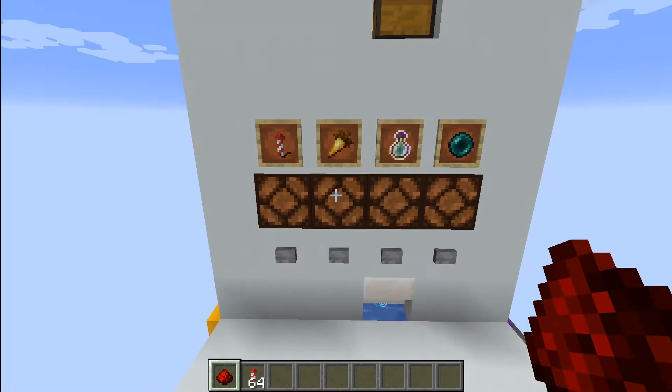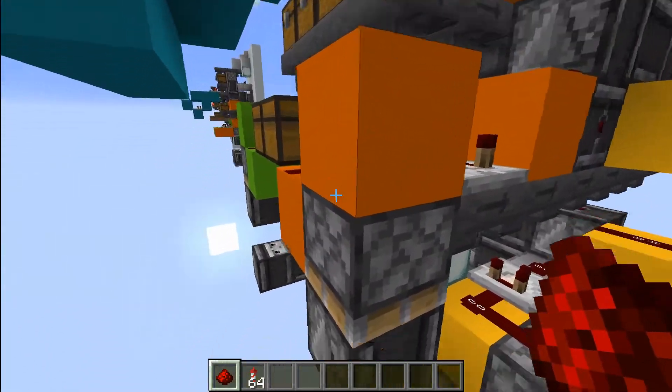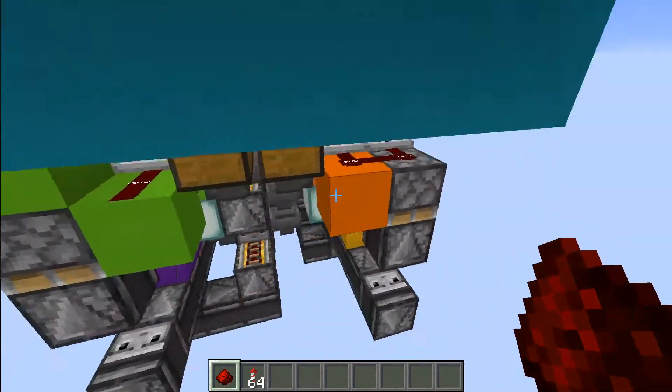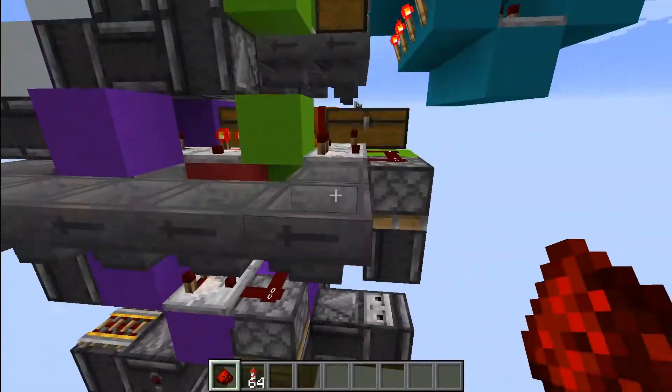Of course there are four items on this dispenser, so you need to do that four times. Basically, any time there's a solid block above a piston, remove the solid block, replace it with redstone dust. Come over here to the green side, same thing. Come over here to the purple side, and there we go.